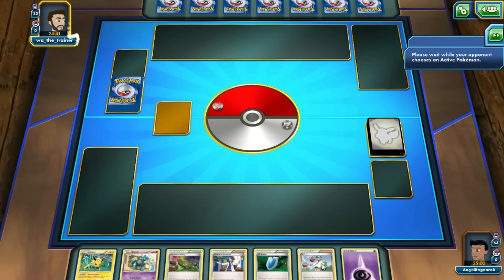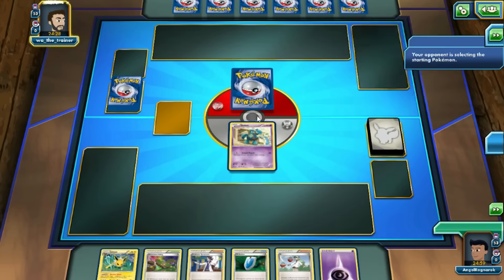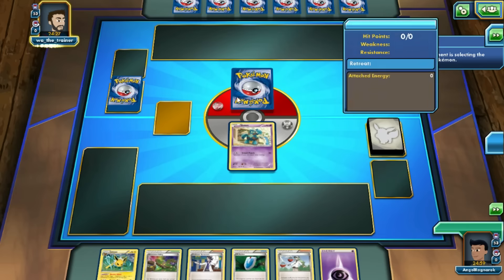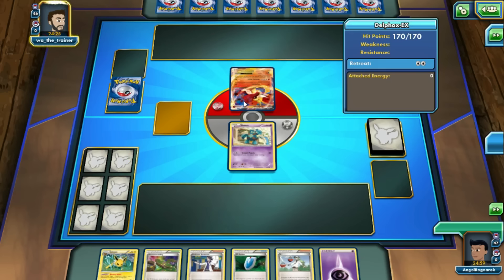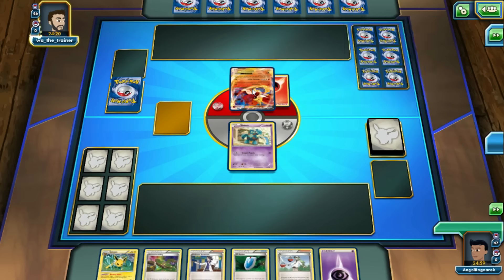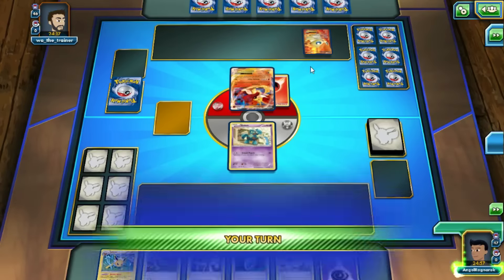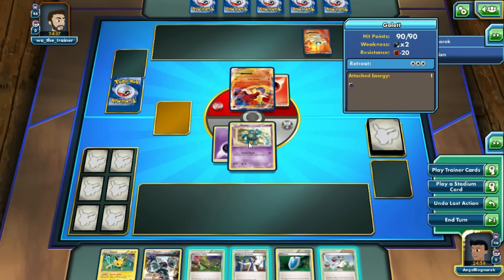This is the first deck of the Ancient Origins set. We're going against Waa the Trainer, who's running fire, dragon, psychic, and colorless — that's a lot of typings. We need a Golett. I'm gonna get an N. Not too bad. If we get to go first, I think we're pretty good. I wish I didn't get the Jolteon in hand, but still it's pretty decent.